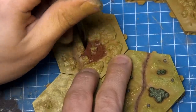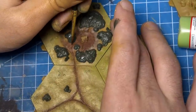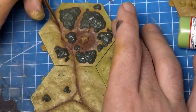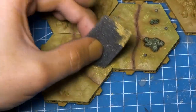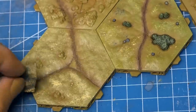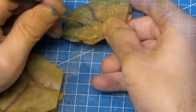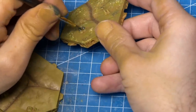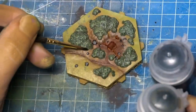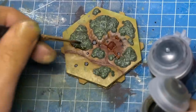I sponged brown down the groove of all of the roads, then ran two thin broken lines of a darker brown through the center of these paths to emulate cart or horse tracks. As the tiles headed further west, I stippled blends of more and more yellow into the mix to emulate dry grass blowing in the breeze. For tree-covered tiles, I used a simple olive drab green with a dry brush of a brighter green, and then an Athonian Camoshade wash to blend down into the recesses.